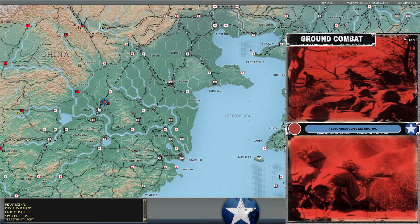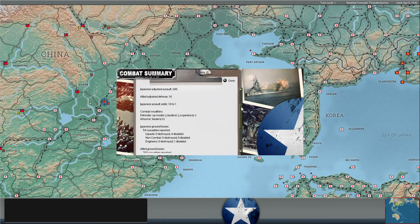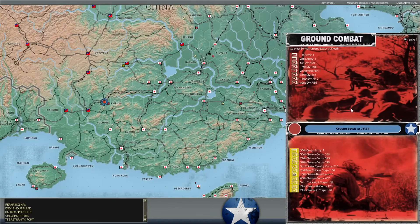Meanwhile, we did interdict the supplies between Hengkau and Xin Yang. They attacked our corps there and drove it back, so we lost about 700 troops, 22 squads destroyed. We did inflict a few casualties on the enemy, but it's more just distraction than anything. That unit was already pretty chewed up, and the retreated bombardment attack at Quilin continues.